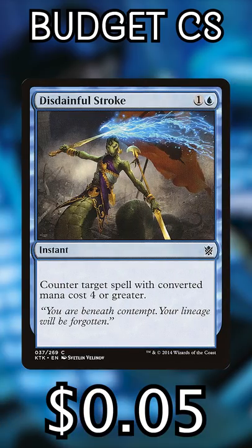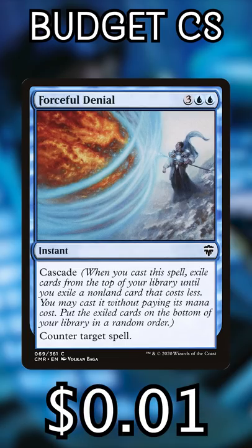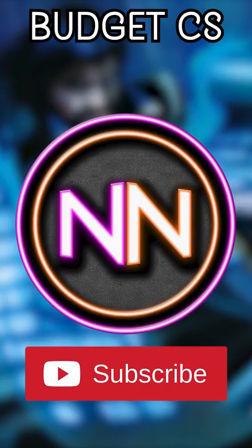And if you're on the most strict budget in the world, Forceful Denial, $0.01 — cascade. This one is only okay. Subscribe for more countermagic. Peace out, Tribe Scout.